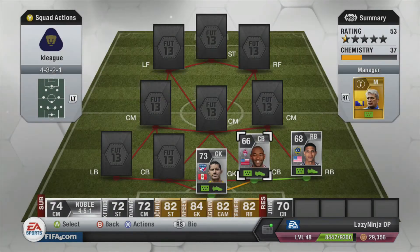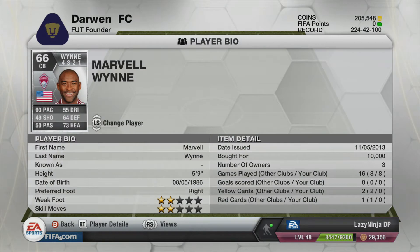In the right back position we have Franklin from LA Galaxy. Franklin was really good — he wasn't that attacking, pretty much defensive all the time, which is good because I don't like attacking right backs. He was really good.